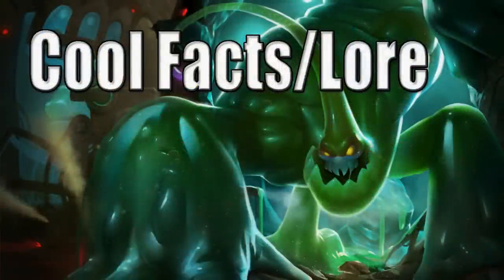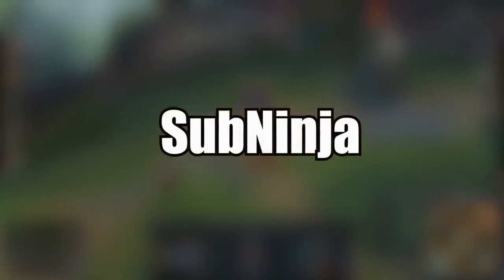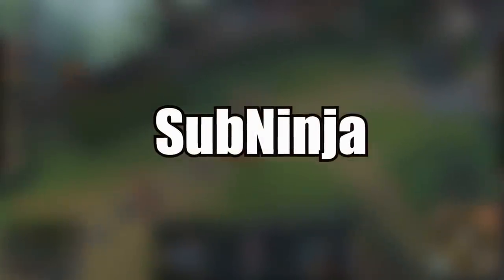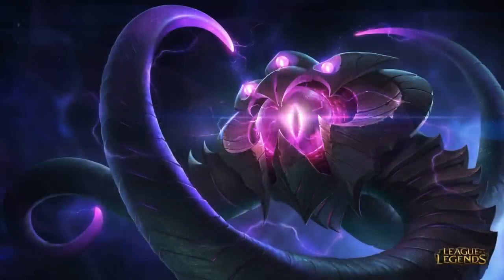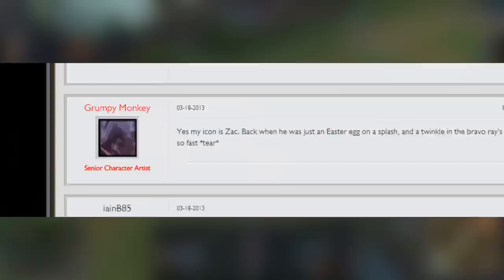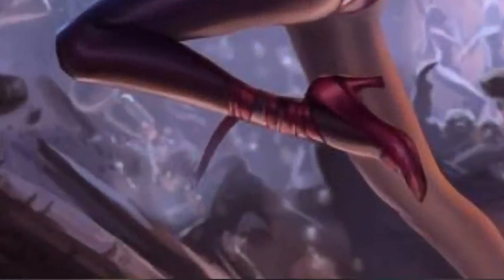Alright guys, let's go into some cool facts and lore about Zack. The designer of Zack is someone named SubNinja, who seems to be a fairly new designer at Riot, as he or she has only created one other champion, being Vel'Koz. A writer has an easter egg of Zack as his forum icon, and admits that he was teased in Battle Bunny Riven's artwork long before he was announced to the public.